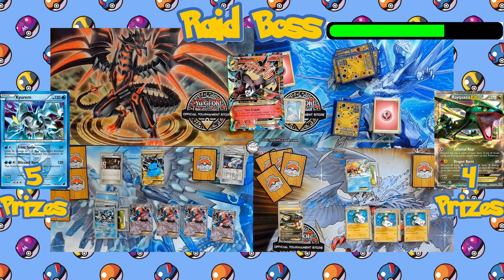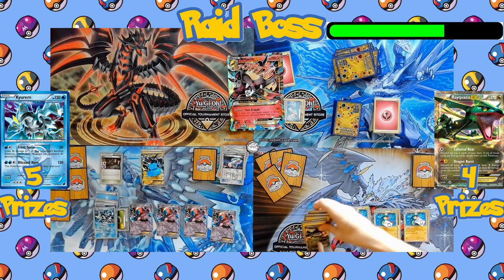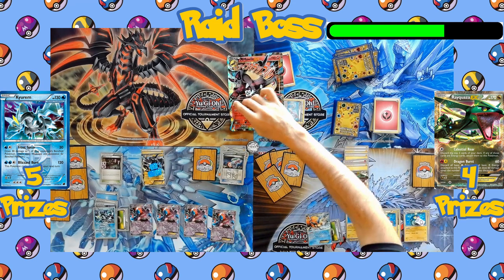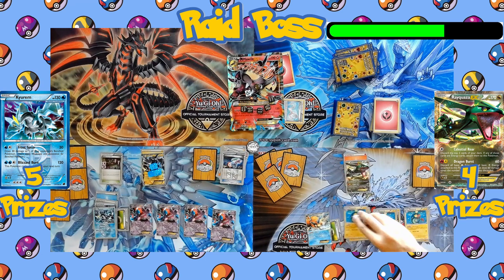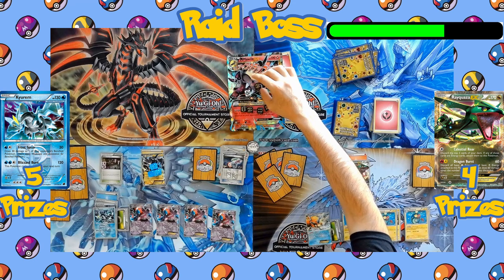On the Rayquaza side, all three Eelektrik use their Dynamotor abilities to accelerate all three discarded Lightning Energies onto Rayquaza. Keldeo retreats for free with its Float Stone, promoting Rayquaza into the active spot. Both attacks are declared — Raiden Knuckle from Thundurus and Dragon Burst from Rayquaza. Dragon Burst discards all its Lightning Energy, hitting for 60 damage times the number of Energies discarded — that's four Lightning Energies for a grand total of 240 damage, plus 30 more from the poison.